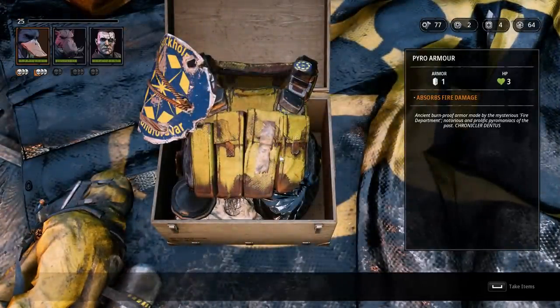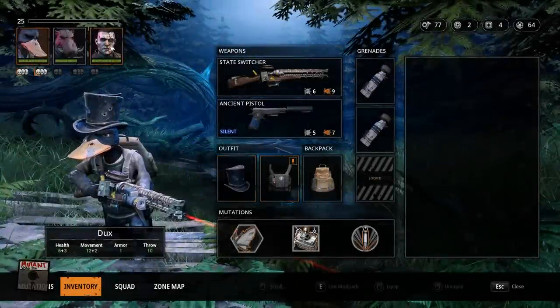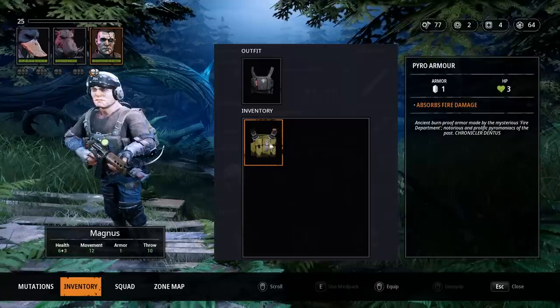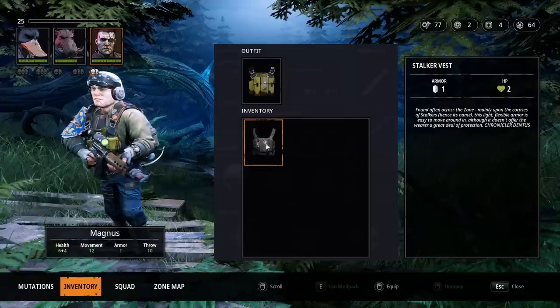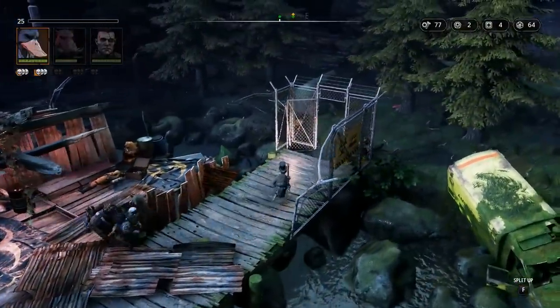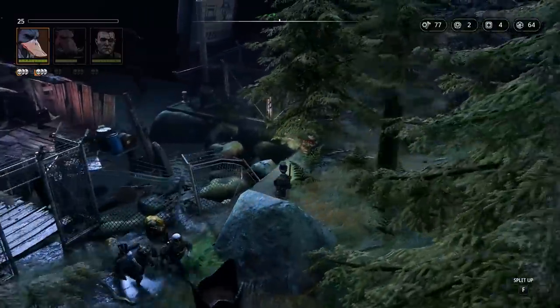Pyro armor absorbs fire damage - I was actually thinking of buying one of those. Magnus is going to be more in the front line than Ducks who's way in the back, so let's give this to Magnus. It's only plus one hit point, but it absorbs fire damage versus the stalker vest which is just a generic item. Now let's zoom over here and find that artifact, then go back to town to buy another artifact perk upgrade.